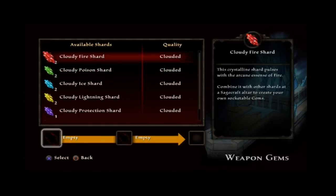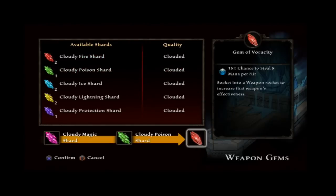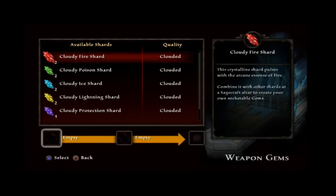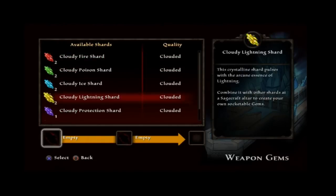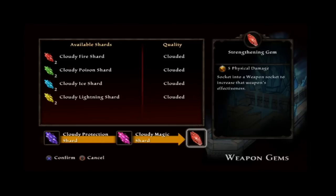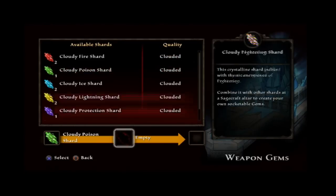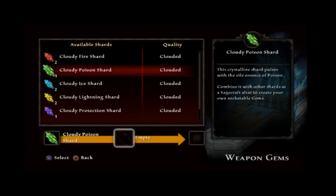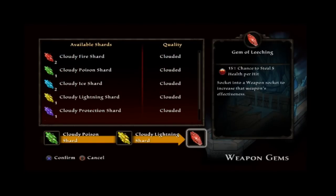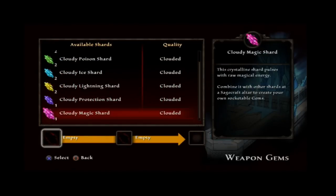Cloudy shards are not the best, but they're still good. Once you find what kind of shards you like, if you combine an elemental shard — fire, ice, or lightning — with a magic shard, it creates that type of damage. For example, fire and magic make a fire damage gem.